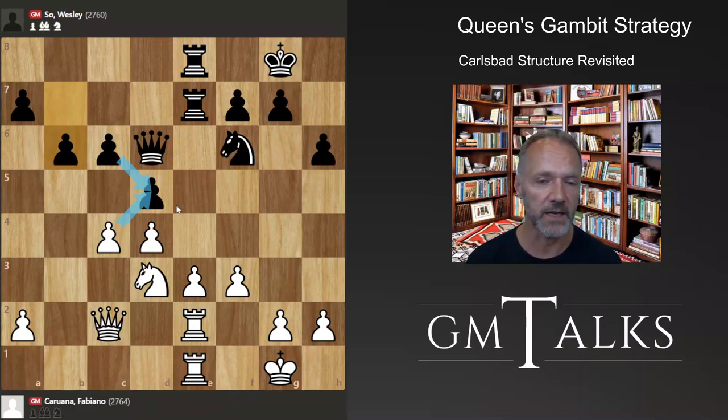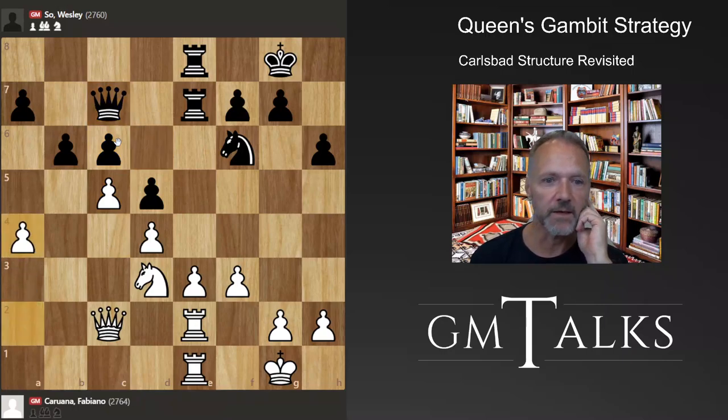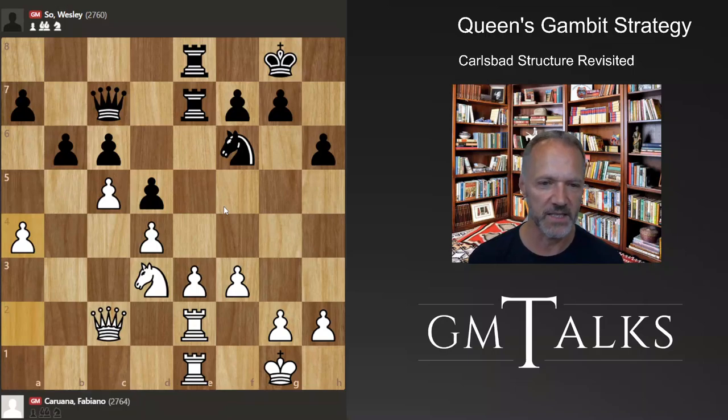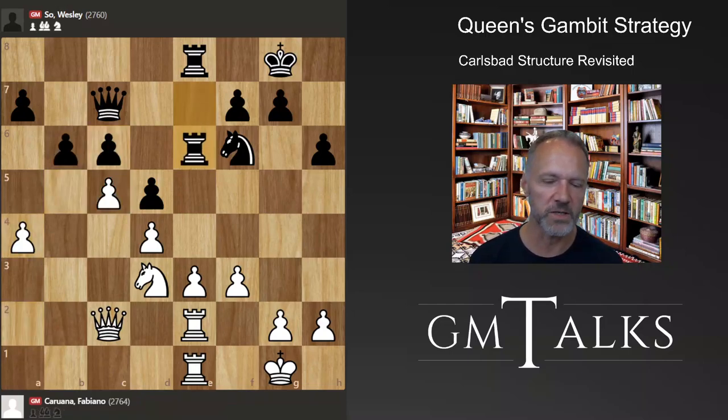White plays c5, fixing that as a weakness. The queen goes back, and a4 — probably to prevent b5. With b5 you always have the possibility of a passed pawn on the queenside, but on the other hand the center seems to be getting stronger. a4 makes sense because the position looks dubious for black with a strong passed pawn, two extra central pawns for white, and pretty good chances. Those queenside pawns take a long time to become dangerous.